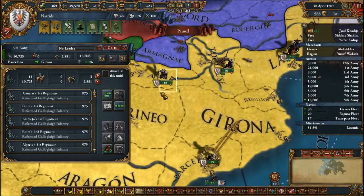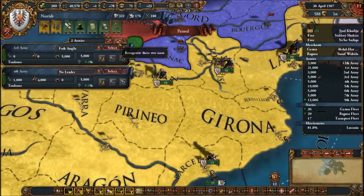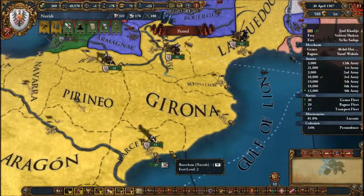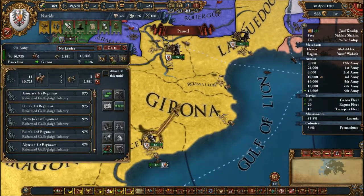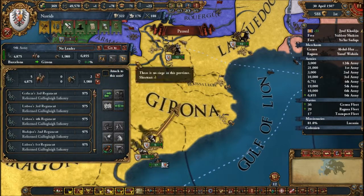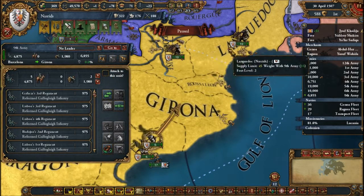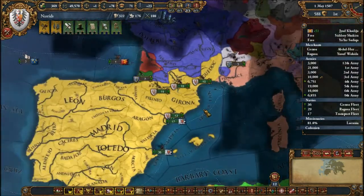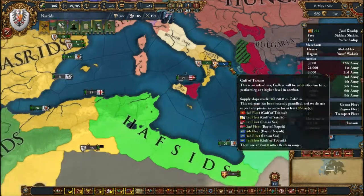We have 11 infantry, so 10. We're probably going to need to split in half — five cannons and five cannons. And we did lose like three units; I don't remember which three units we lost but I just remember we lost three units.